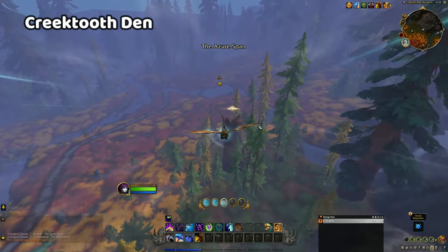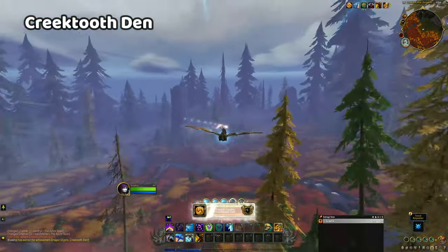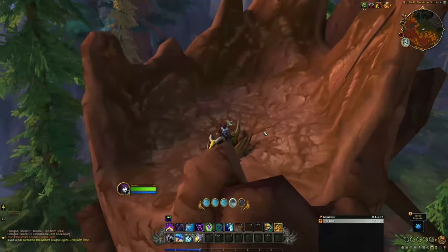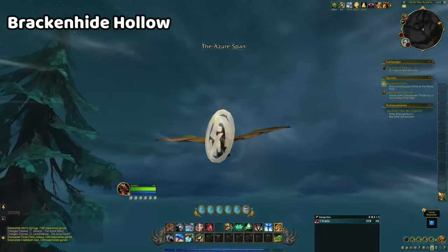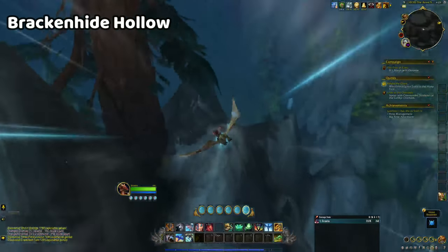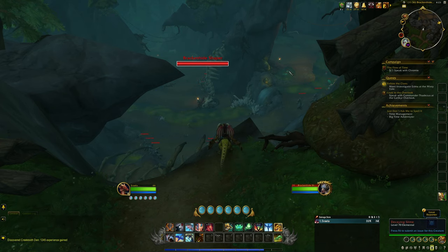The next glyph is sitting above the trunk of a large chopped tree in Creek Tooth Den. The tree is larger than the rest in the area and has no branches, so you should be able to spot it easily. The final glyph is looming high above the Brackenhide Hollow. I reached this one easily by starting at the Creek Tooth Den glyph location, but you would also be able to reach it from the ground if you are already nearby. Just be careful of hostile gnolls in the area if you are starting out on foot.